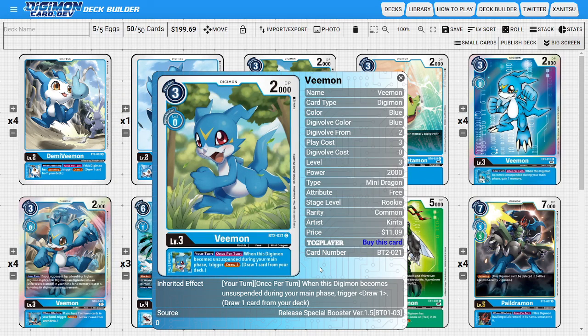Next, onto the rookies, I'm going to be running four copies of Vimon — the BT-02 Vimon. This Vimon is another card draw engine for the deck. It gives the nice inheritable ability where during your turn, once per turn, when this Digimon becomes unsuspended during your main phase, then we get to draw a card. Imperial Dramon is focused on multi-attacking as well as jamming, making this card really good to draw cards, up the overall consistency of the deck, and be able to respond to what the opponent is doing.